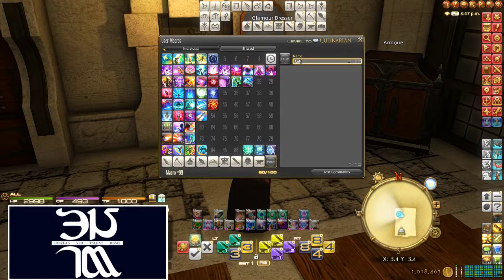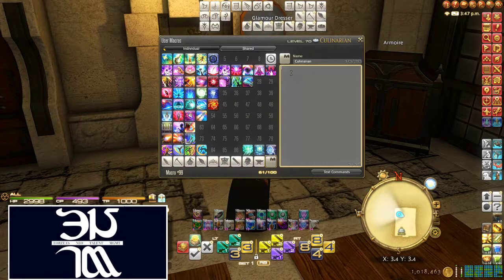I'm going to title this 'Culinarian.' You can see I have icons for all my different jobs. Here's the command: the first line is just to make the icon show up — you're doing slash micon, which stands for macro icon. Then you specify what job you want, and then you use the placeholder command 'classjob' — all one word — to tell the game you want a job icon to show up there. So my job icon just showed up.